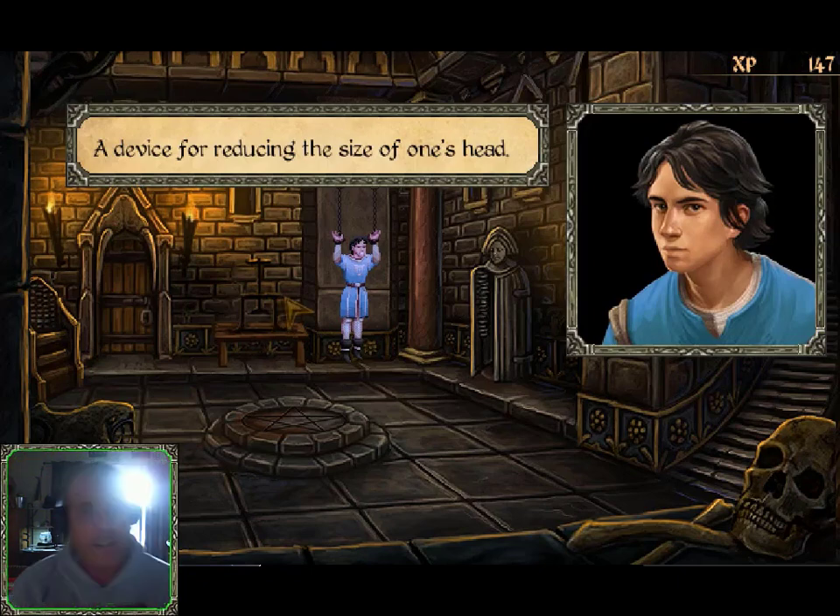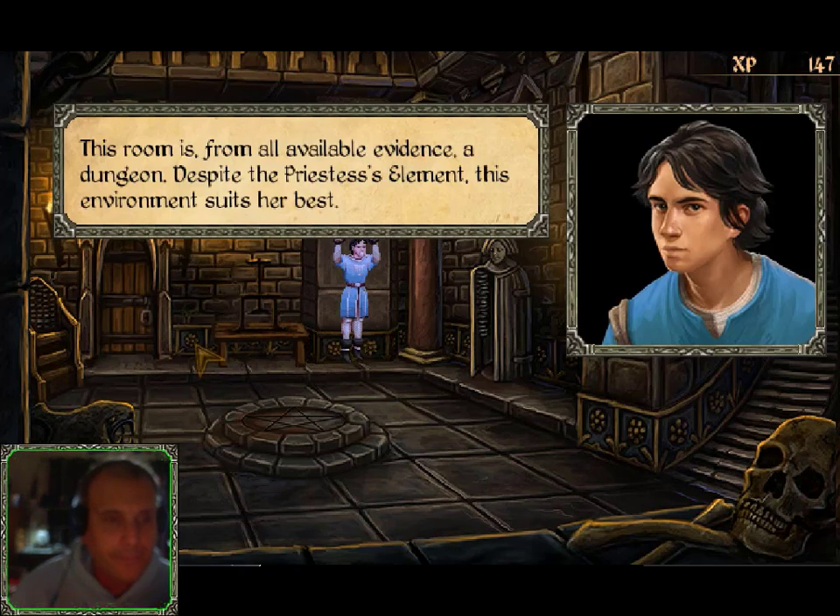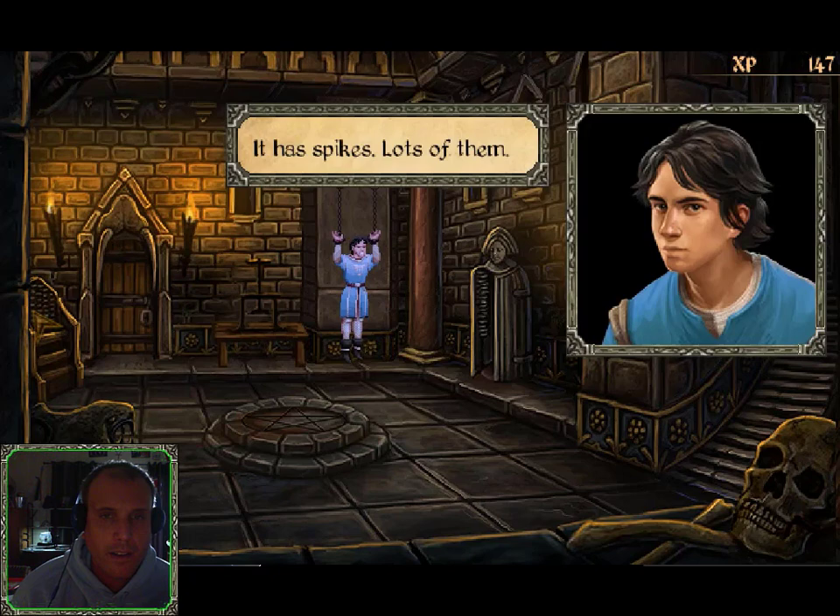Let's look at this — a device for reducing the size of one's head, a head squeezer. This room is, from all available evidence, a dungeon — despite the priestess's element, this environment suits her best. Let's look at this other thing: it has spikes. Ouch. Lots of them.